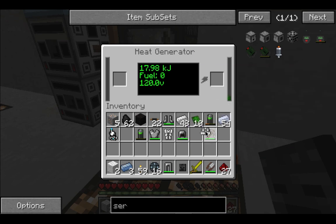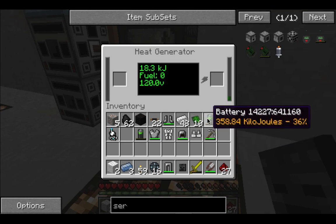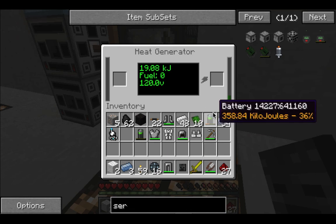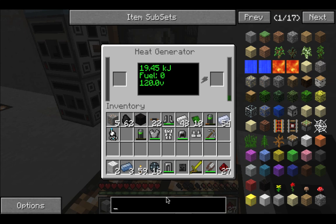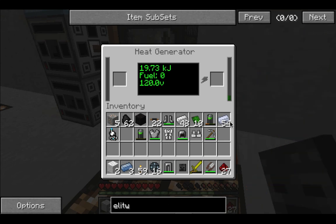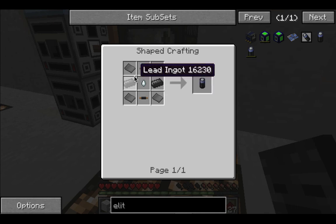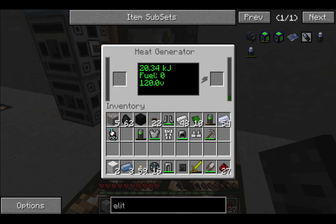Oh no, I have to make another battery but none of our batteries work. I need to spawn another one in. Well, the elite batteries worked for me. For me the elite batteries worked too, yeah, but I don't know how to make them — elite battery. Oh man, these are expensive though, aren't they?